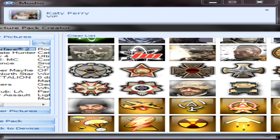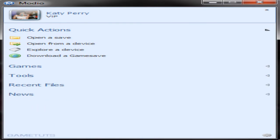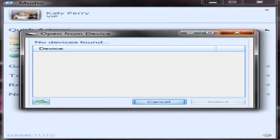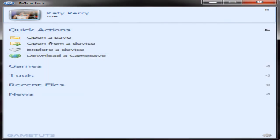We'll close that. Remember, it's only a beta so I don't know what else is to come. We have the simple: open the voice, open from the voice, open save, download the game save. And that's pretty much all we have to see so far.